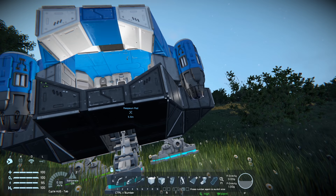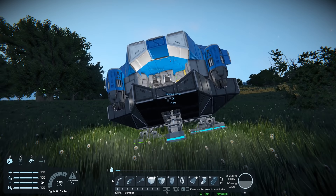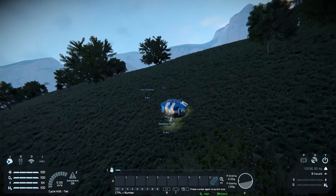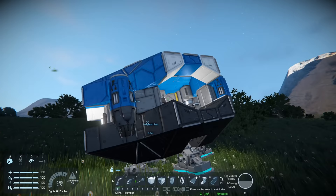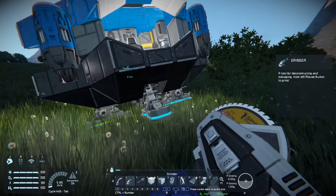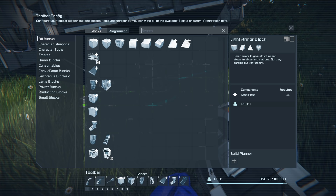Now that everything's loaded - ignore the little guy over here, he's just here for camera purposes to show you everything we do. The first thing we want to do when we come out is hit the F key to exit the ship. We need to get this thing mobile as soon as possible - the sooner we get this mobile the better. Since we have progression enabled, we're actually going to have to work on unlocking specific things to get further.